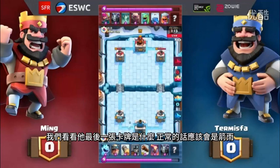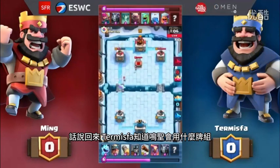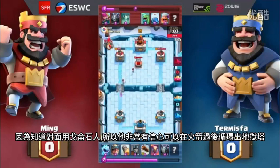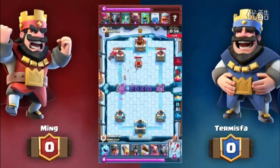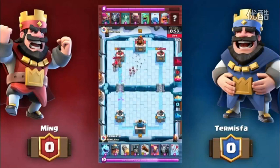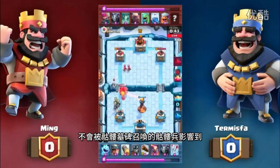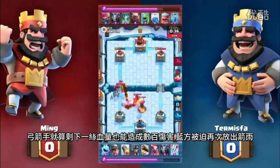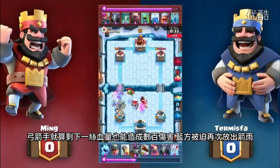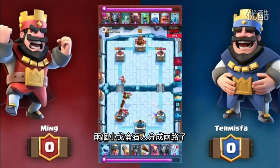Let's see what his last card is — it would make sense to be Arrows. Look at Termispa just aggressively going in. Because there's nothing for him to Arrow. Termispa knows what Ming's deck is — just because it's a Golem, he's comfortable using a Rocket just to delay it so he can cycle back to his Inferno Tower. The Arrows go out for Term as well. He took out the Tombstone early so he could plant the Inferno Tower, with no Skeletons distracting it.